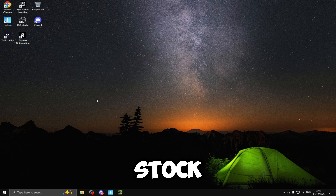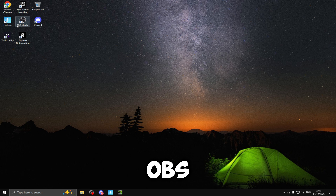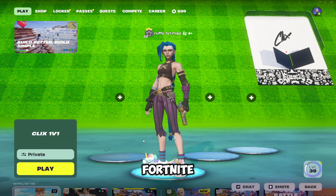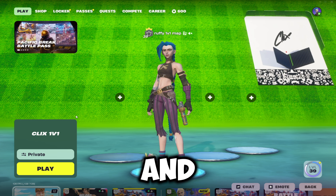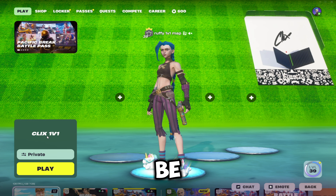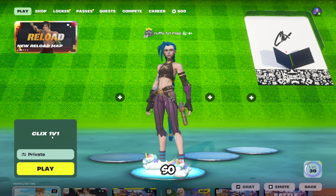I've just factory reset onto stock Windows. As you can see, I've just got Fortnite, Google, Epic Games, and OBS to record with — the things you need to run the benchmarks in this video. I've loaded up Fortnite and enabled performance mode to get the best results. The map we're going to be using for the benchmarks is the Clix 1v1, because it's just a flat terrain and there's not anything that can decrease my performance.